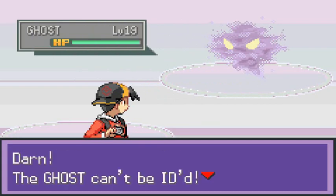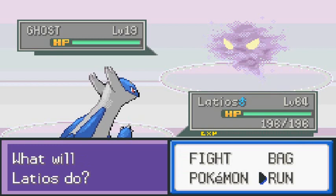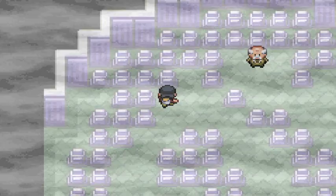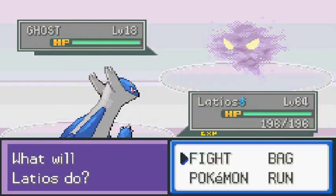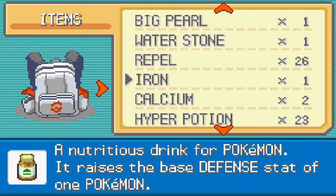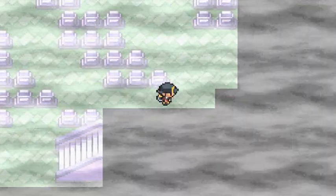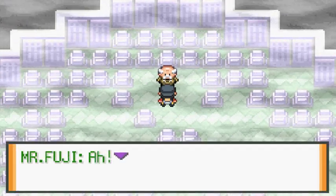We lost the Silph Scope in here during the battle. Crap baskets, we can't do anything right now, so we're gonna have to use a Repel. There we go - we've got plenty of Repels right here. And there's Mr. Fuji! I knew somebody would come down here to find me. I'm Mr. Fuji. I was standing by the special tombstone and I heard some voices from it - it turned around and then I was here.